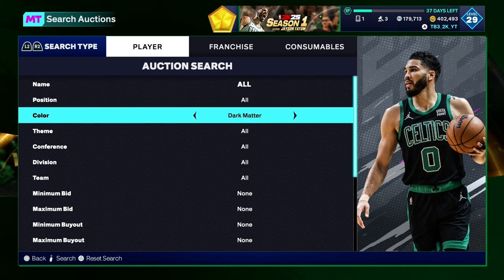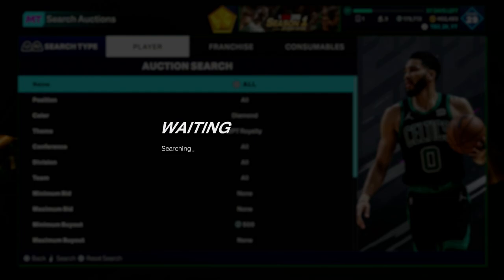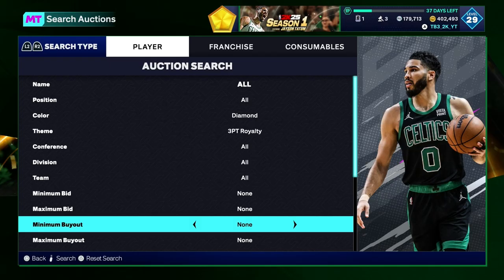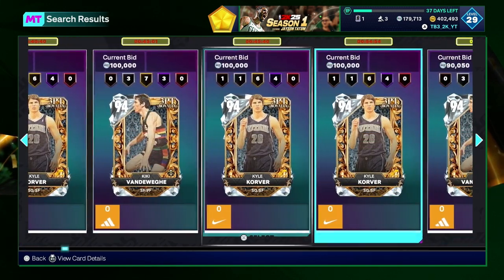If you just want to chill on a filter where you can get cheap diamonds, go 3-point royalty diamond with a 500k min buyout — just refresh and buy any card you see. Glenn Rice is for sure profit, Korver is for sure profit, but Kiki is questionable right now.